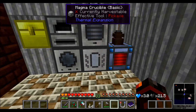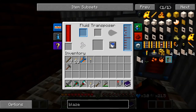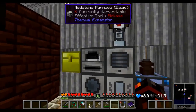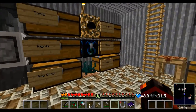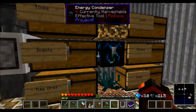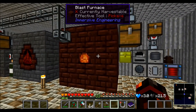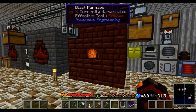So that's why you need the magma crucible to get the redstone stuff, and then obviously the fluid transposer to get your blaze powder. But blaze powder is no longer an issue for me, so we're all good there. I was able to make the blast furnace from Immersive Engineering.